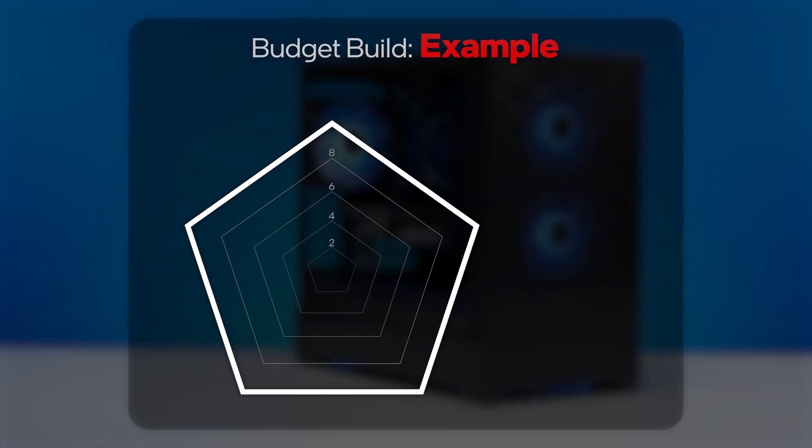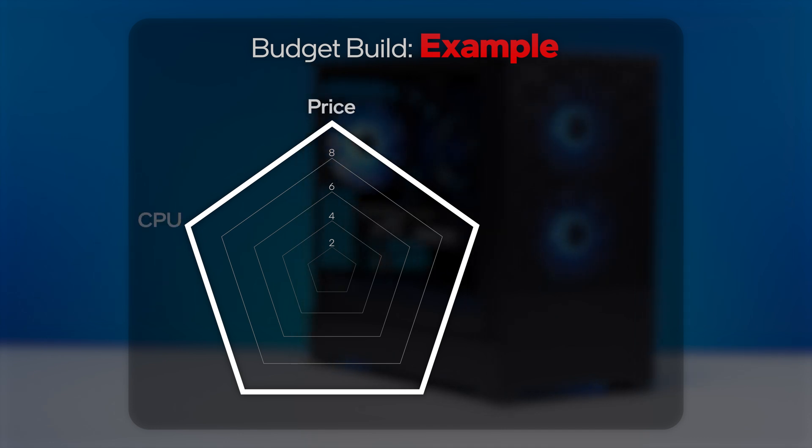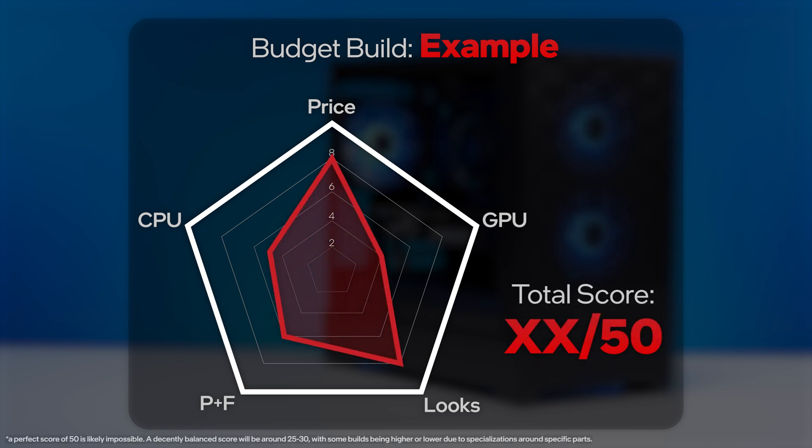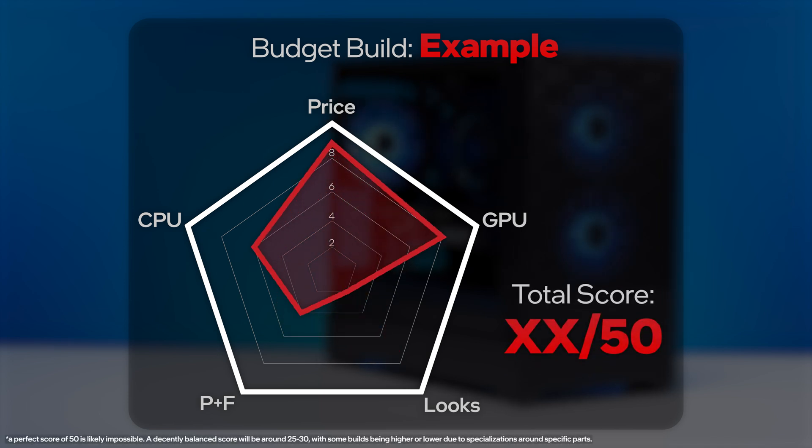To give a visual representation, we have a five-point rating system to show how each budget build is actually balanced. The categories are: price — or how well did we use our budget — CPU power, GPU power, parts and features like RGB, CPU cooler, RAM speeds, and SSD performance, and finally aesthetics. Some builds are just going to look better than others, and other builds are just going to be those builds that only a mother can love.